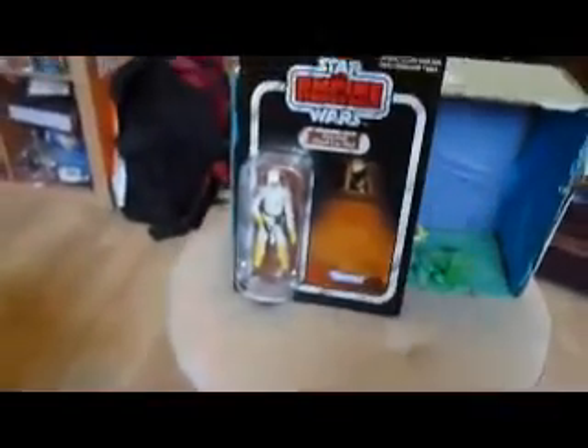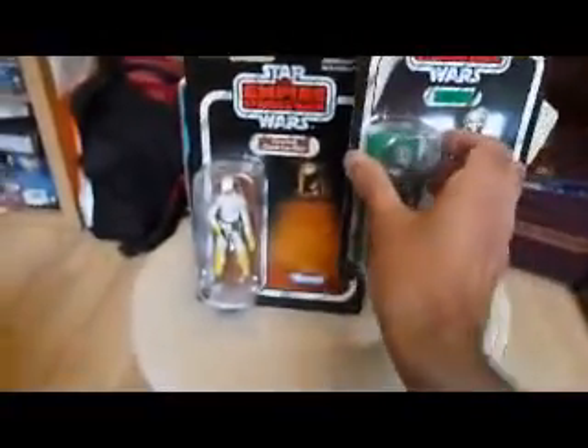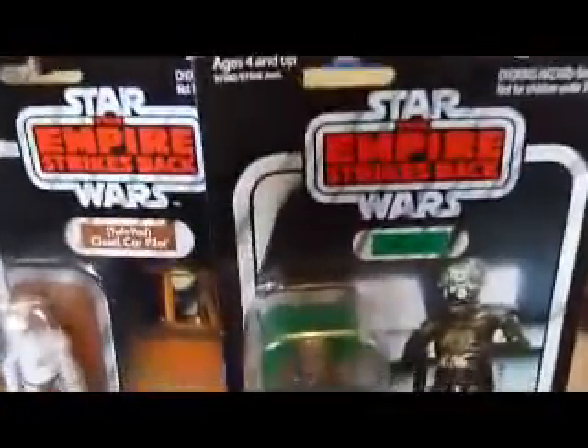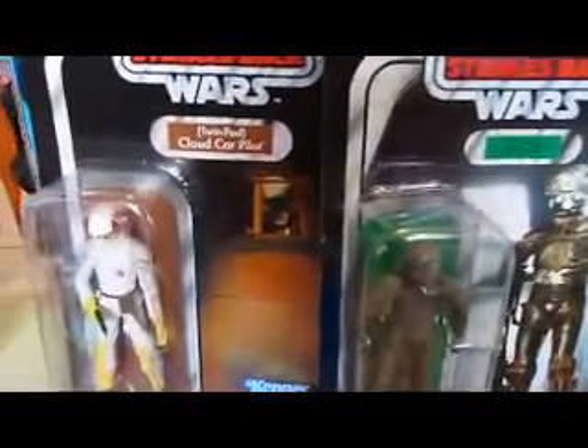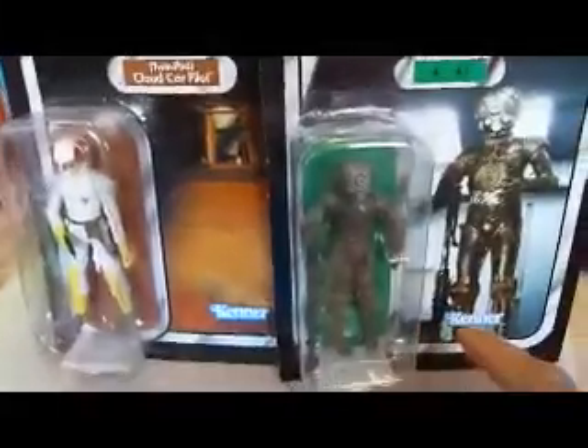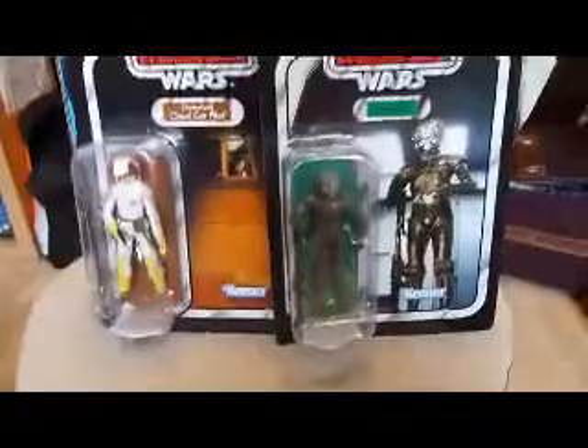I'll put those back. We've got Cloud Car Pilot and Forlon — have a closer look at them. We've got Forlon and the Cloud Car Pilot, both with the Kenner logos at the bottom, just like they had back in the day for the US cards and Canadian cards.